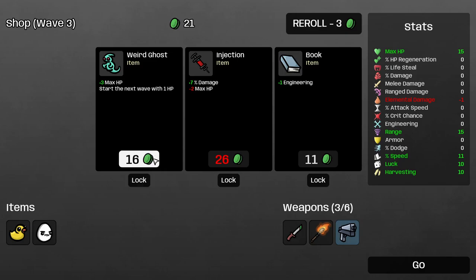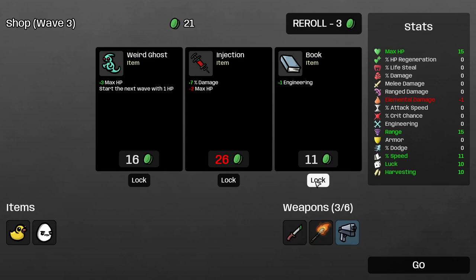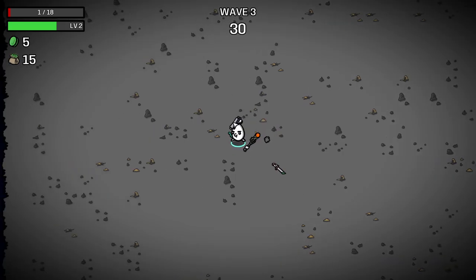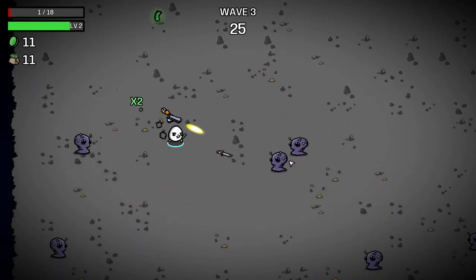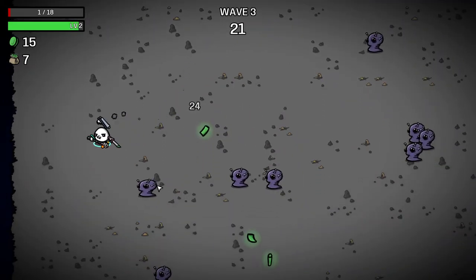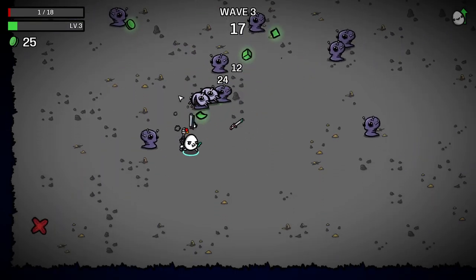Start the next wave with one HP. Engineering increases the power of your structures — the other stats don't affect structures. So we don't have any structures right now, but I'll lock that in in case we get one. I'm going to take this as a gamble — a huge gamble — because if we take even a single damage, we die here. But there are little fruits that drop, and trees that can spawn that give you HP as well.